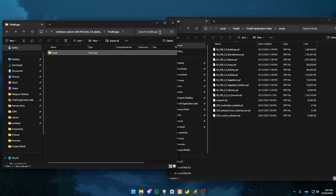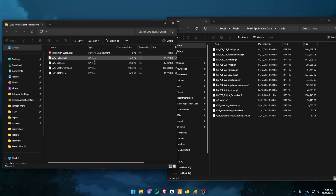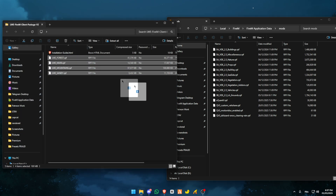Now we're going to go to the Livelywood Expansion, the vegetation mod. Just drag all these into your mods folder.